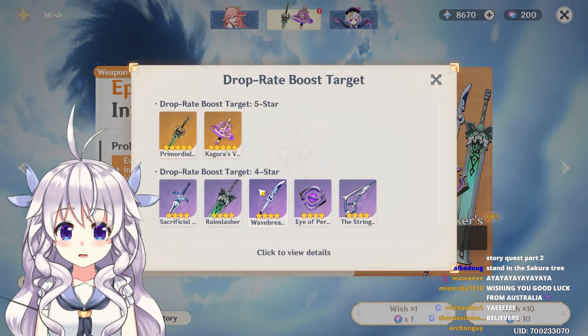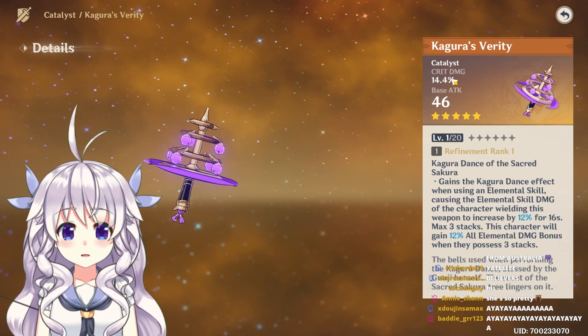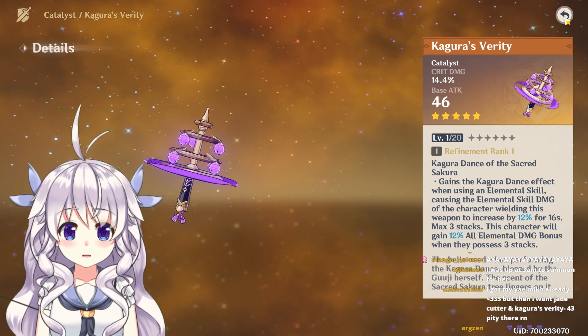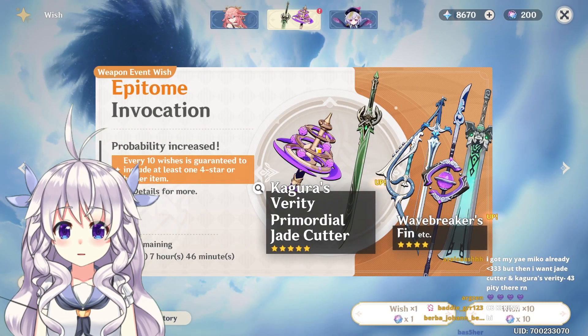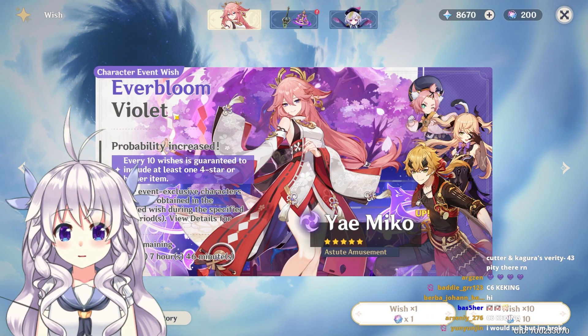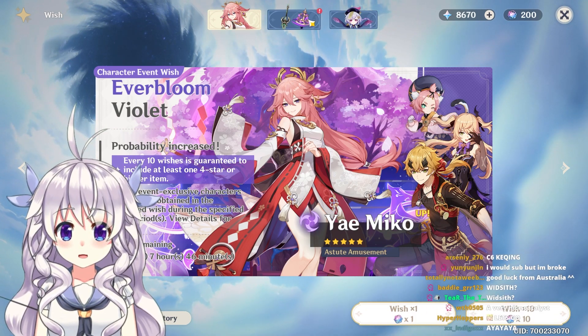Probably butchered that name, but I think this has crit damage? Yes, crit damage — finally. A crit damage catalyst, that's Pog. Happy about a strong-looking catalyst finally. I know we have Widsith, but it's a four-star. Still works in a lot of cases, but it's always nice to have the option of a five-star too.